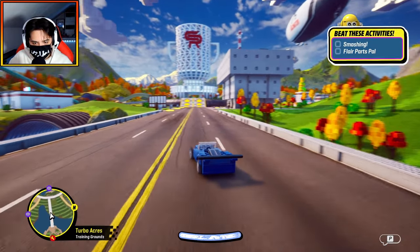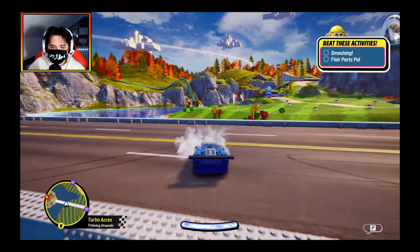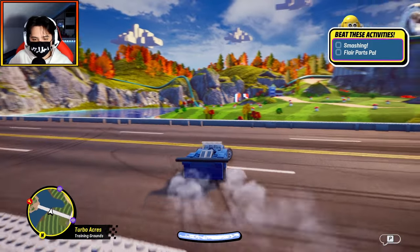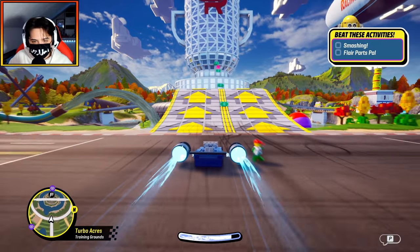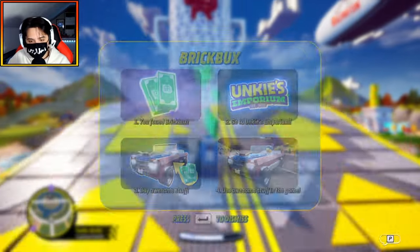Let's see if we can drive my car around. Here it is, my little car. Where's my character? Did I forget to put the character in the car? You've gotta be kidding me. Next time I'll remember to put my little Lego dude inside the car so I don't look like a ghost is driving this. Let's go up this ramp! You found brick books — go to Unki's Emporium to buy awesome stuff. So there's a shop in this game — pretty cool.